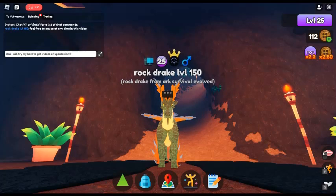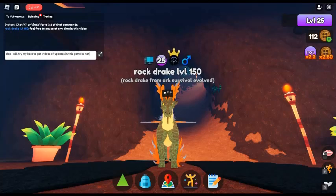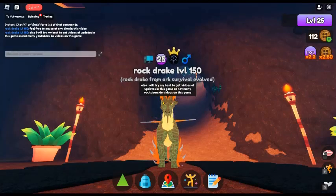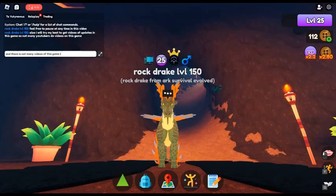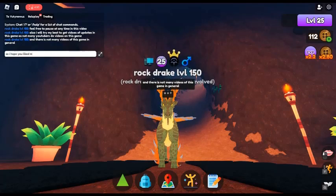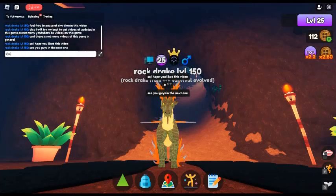Remember guys, the giveaway draw is on the 6th of February. Put your Roblox username in the comments below, and if you have a display name put that too so I can make sure it's you. Also feel free to drop game suggestions, even on Roblox, or maybe if you want me to do some more Horizon Zero Dawn — not Forbidden West because I don't have that yet, but I would like to get it one day. See you guys in the next one!